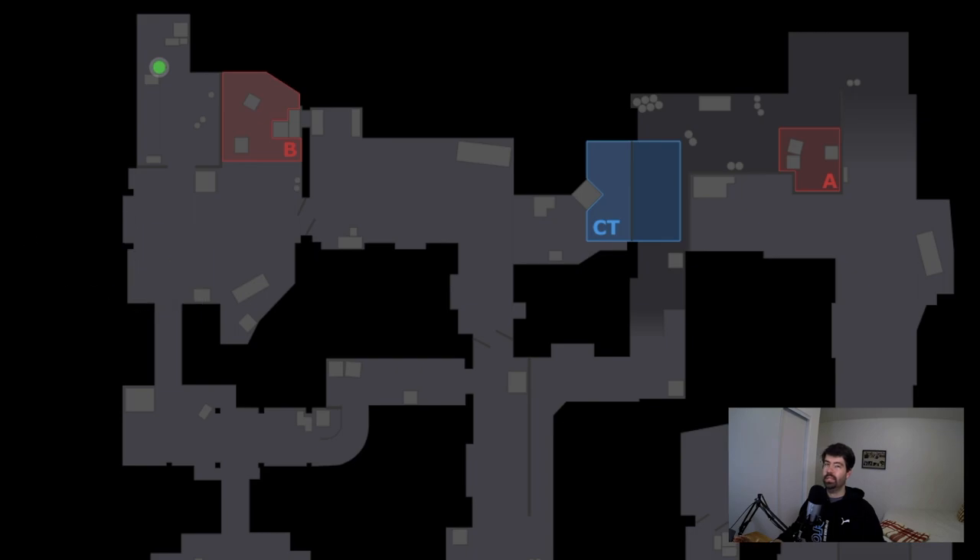He only plays this back spot on a pistol round because of certain advantages. The T's probably have very little utility, and even if they have a Molotov, they're saving it for a window rather than wasting it on an empty back-site. He also has the USP advantage at this range — as they're coming in, he can peek up, take a shot or two, peek back down, stay alive, take pot shots, delay, and let his team rotate over.